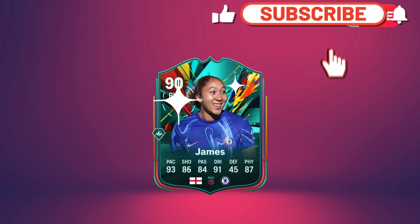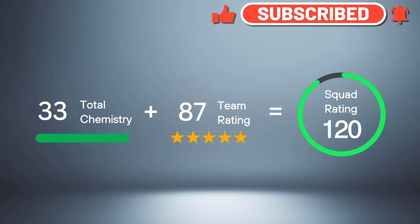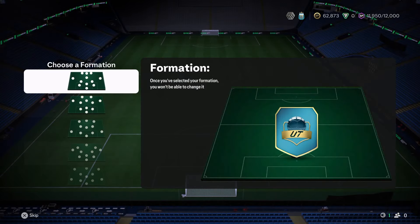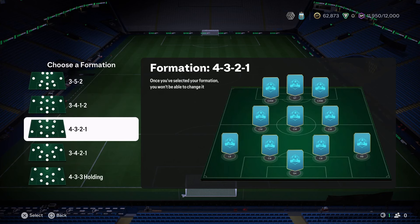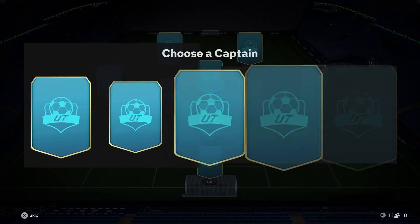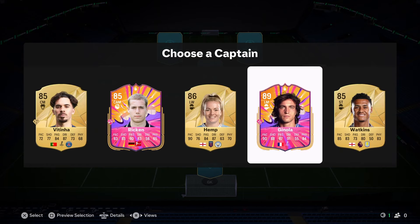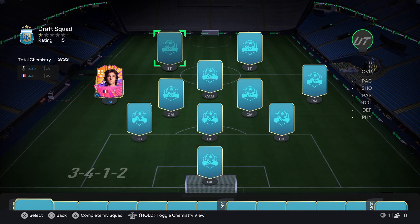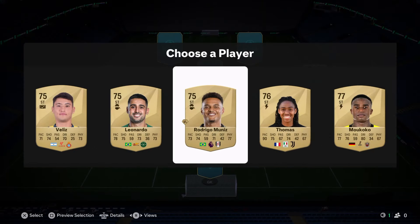Brand new Total Rush players are out in Draft — can we get one and can we get a new world record? Welcome everyone, ADR here. Today we are doing a Fut Draft challenge trying to get the highest rated team possible. We're starting with the 3-4-1-2 formation. Rush cards are available, so let me know in the comments how many Rush cards we end up getting.